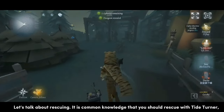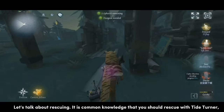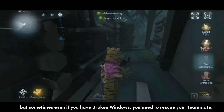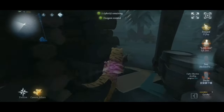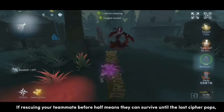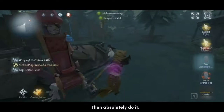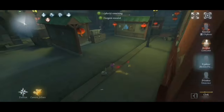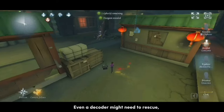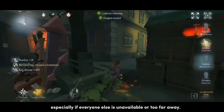Let's talk about rescuing. It is common knowledge that you should rescue with Tide Turner, but sometimes, even if you have broken windows, you need to rescue your teammate. If rescuing your teammate before half means they can survive until the last cipher pops, then absolutely do it. Even a decoder might need to rescue, especially if everyone else is unavailable or too far away.